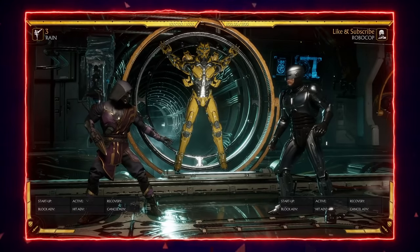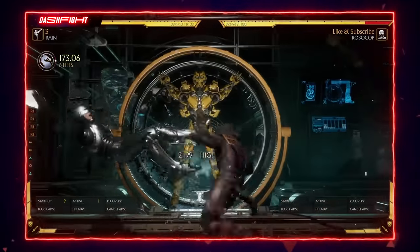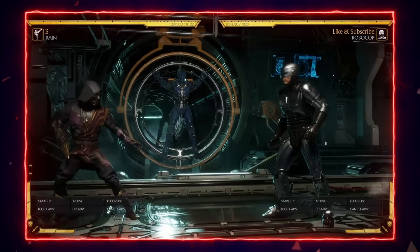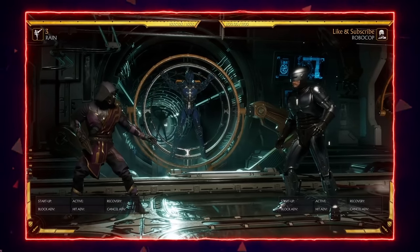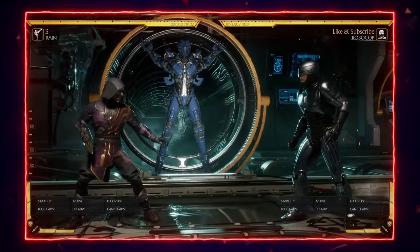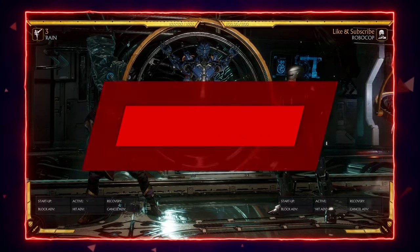One of Rain's main weaknesses is his damage output. A lot of players don't like playing Rain because they think the reward for the right decision is smaller than their opponent's. Another weakness Rain has is the lack of pressure — he doesn't have a single plus frame on block, so pressure gets a bit harder to accomplish. But I think his super mobility compensates for all of that, and I think Rain is one of the strongest characters in Mortal Kombat 11. Although he requires tons of time and strong dedication to master, he becomes a beast in the right hands.